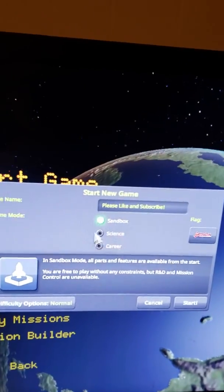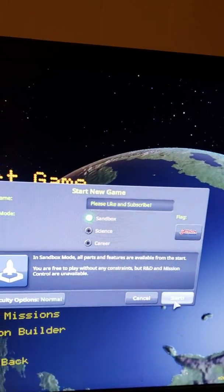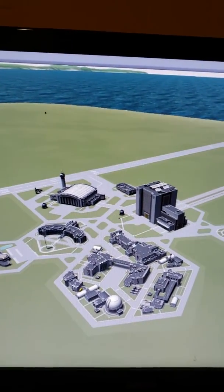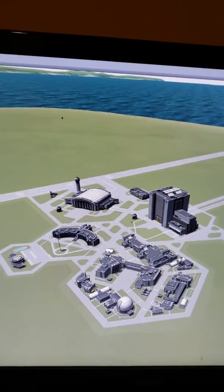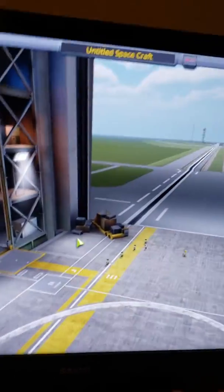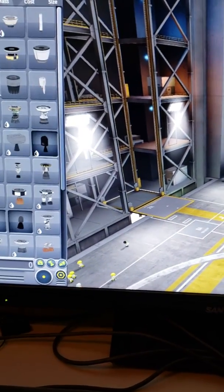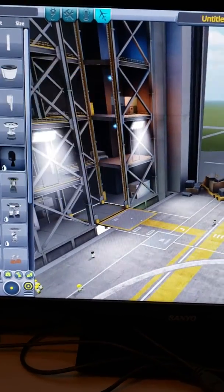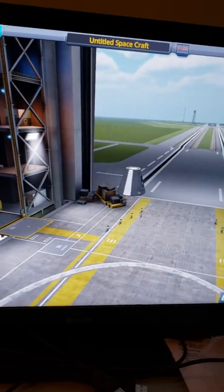We have our new game and we're going to start. Now that we've entered the world, let's jump right into the vehicle complex. Here we are in the VAB. Let's see what we have that's new. Let's put our command pod down and attach some fuel tanks to it.